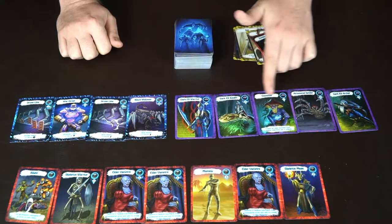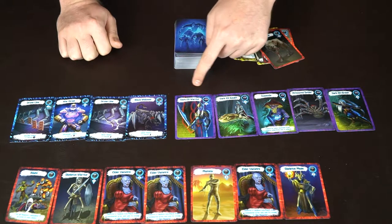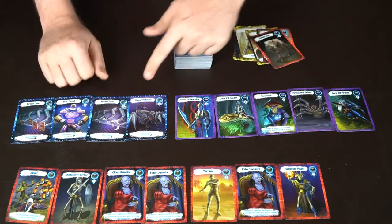Points are determined by adding up all the power numbers. One player has 8, 9, 10, 13 — 20 points. Another player has 10 and 7 — that's 17 points.